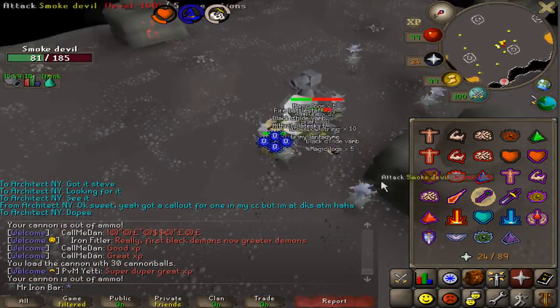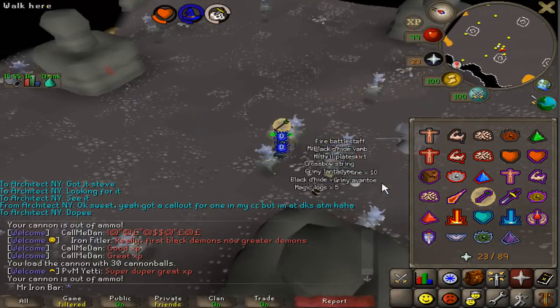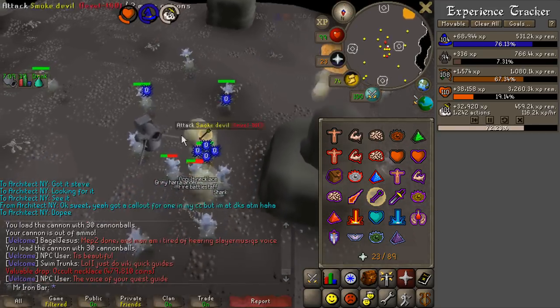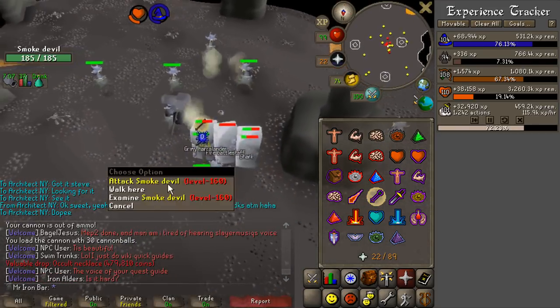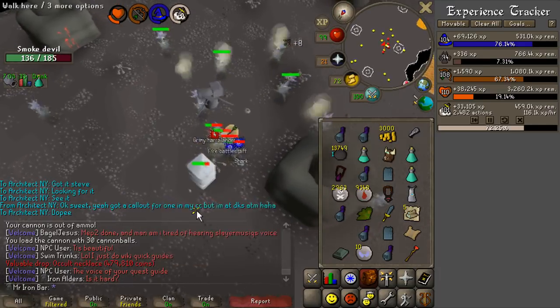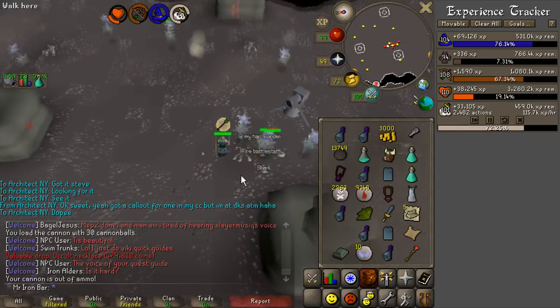Another superior smoke devil is dead. Another occult necklace! My occult necklace collection is crazy right now — I'm getting one occult necklace at least a task the past three.